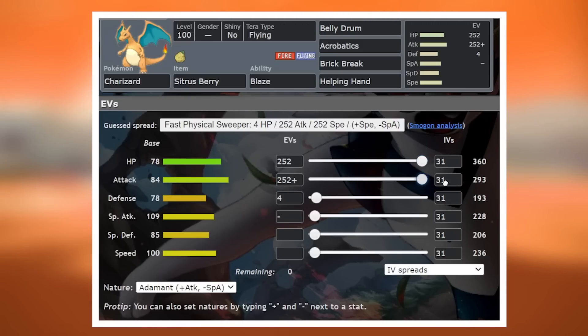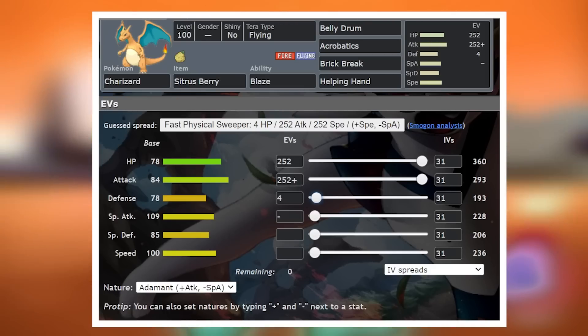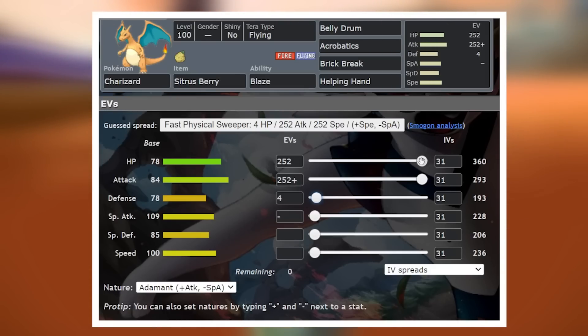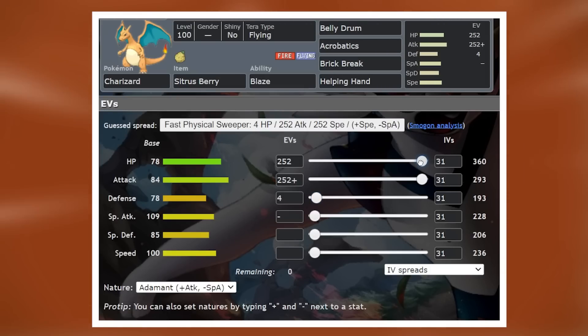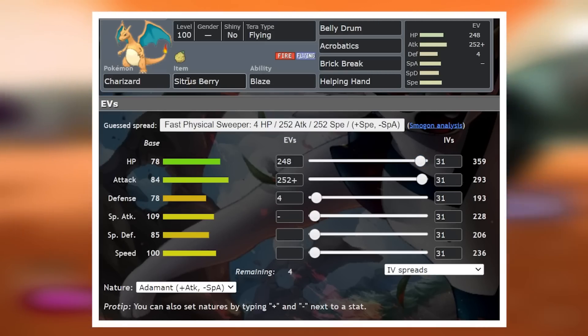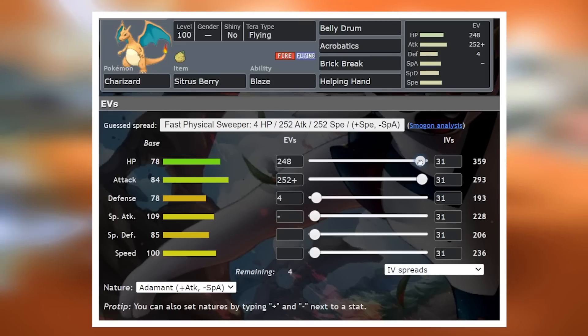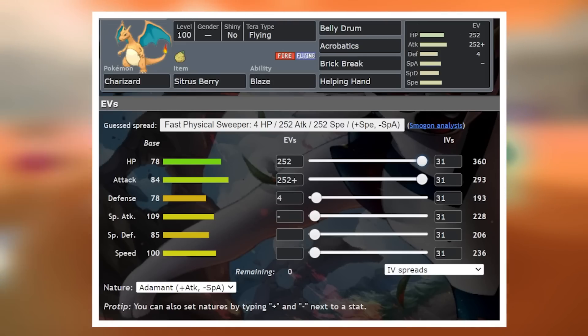For Charizard, we're going to be maximizing health and attack when it comes to the EVs and just throwing the extra 4 into defense just to get that little bit more bulk. Now this is something really, really important. You need your health to be at an even number. So if you were to move your health to 359 and put that one less point into it, your Citrus Berry actually won't activate when you use Belly Drum because you won't be at exactly half HP. So having max health here is really, really important.